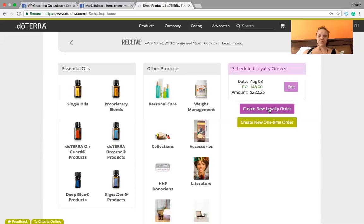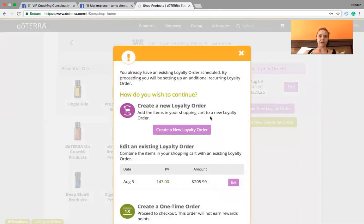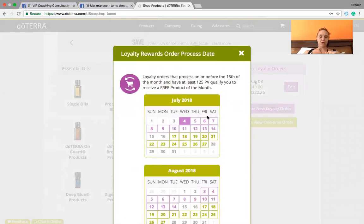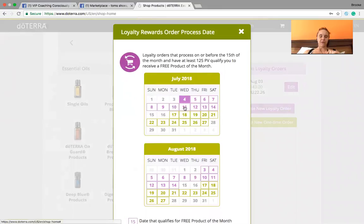What you'll do is get on here and press 'Create New Loyalty Rewards Program' or order. Mine is already set up, but if you don't have one already set up, just look for this purple button — 'Create a New Loyalty Reward.' You are going to pick one of these purple numbers.